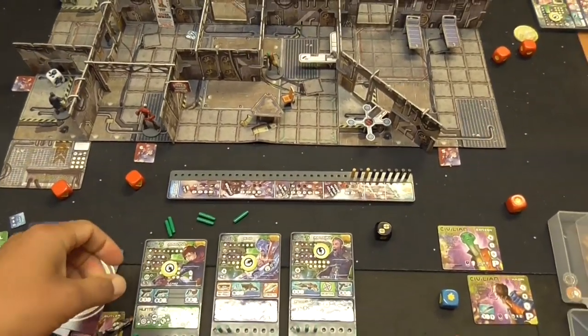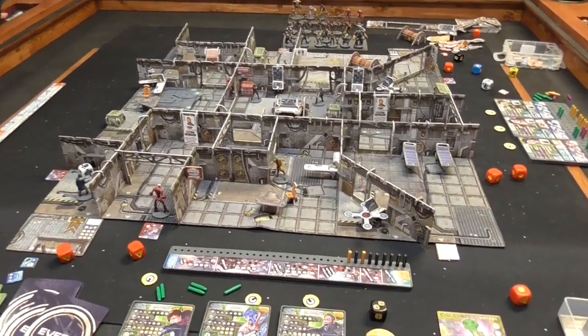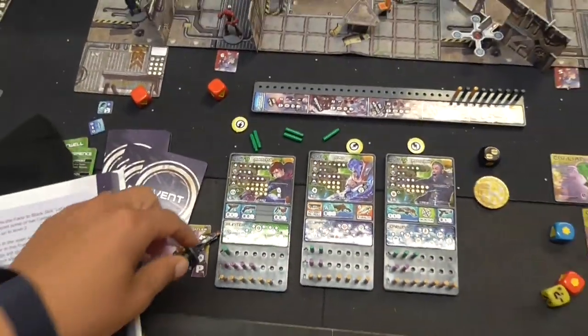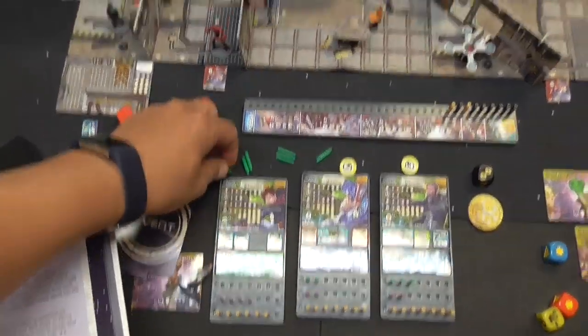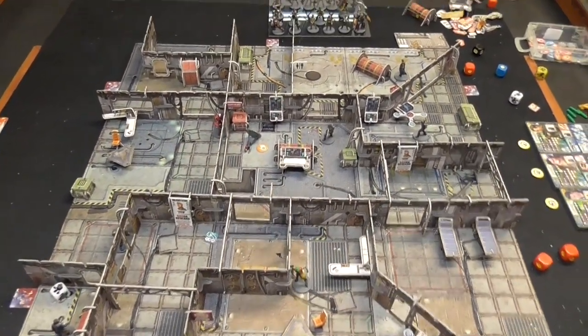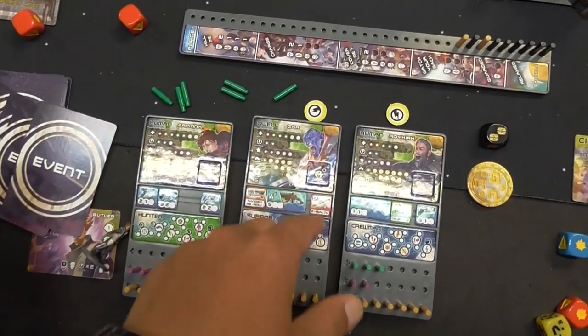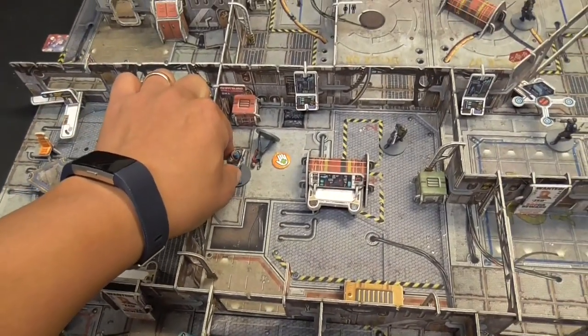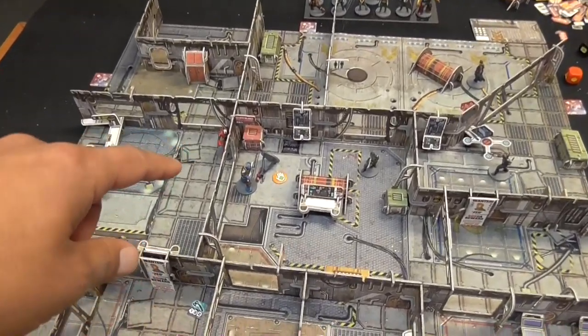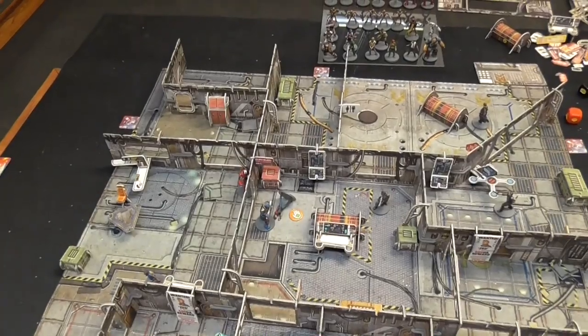I think that's enough rounds to get a feel for the game. Let me cover a couple of rules we didn't see. If a character is shot and goes down, they're not killed — they're unconscious. You place a token on them to show they're knocked out. To revive them, a friendly character needs to apply a stim pack or healing item. Gak has a medi pack, so he'd need to move into base contact and spend an effortless action to apply it, healing her and bringing her back prone — she'd then spend an action to stand up.